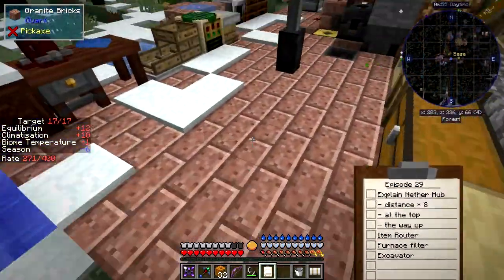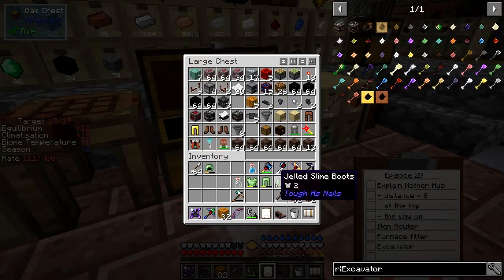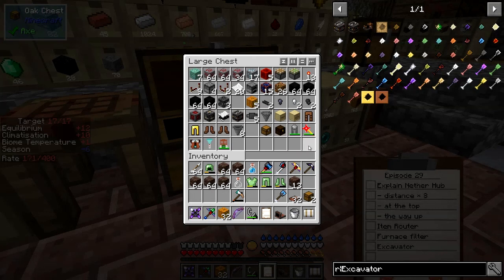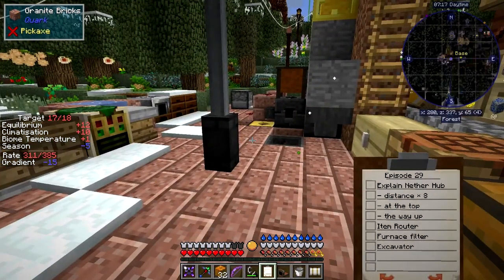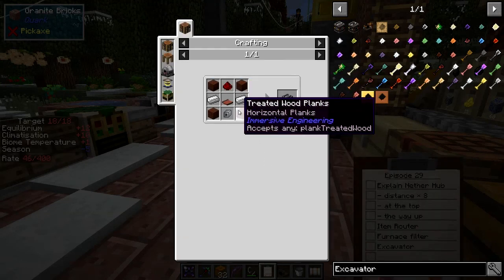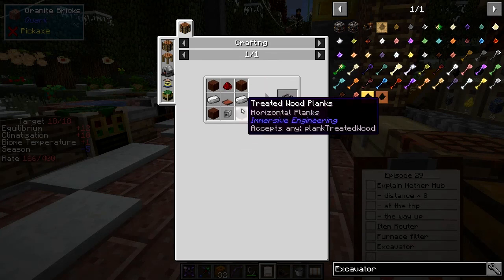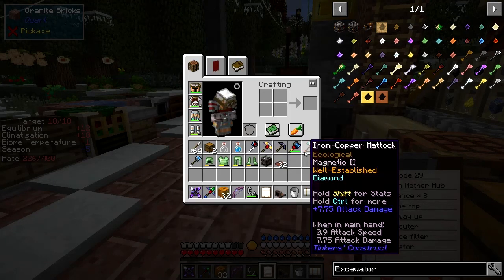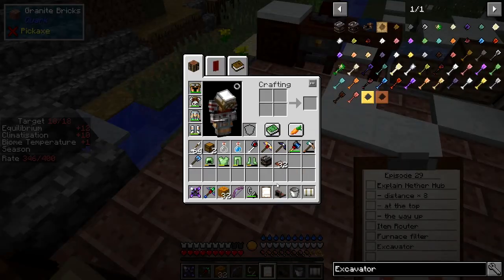I'd like to do conveyor belts and an item router today. I've made an item router — let me look at the recipe. It's fairly cheap: four pretty wood planks, one redstone, one conveyor belt, and an iron mechanical component — two ingots of iron. That's it. The way this works is fairly straightforward; let me do a demonstration.